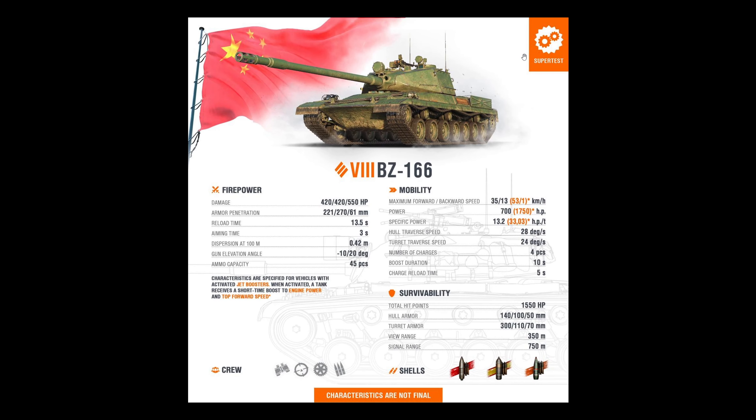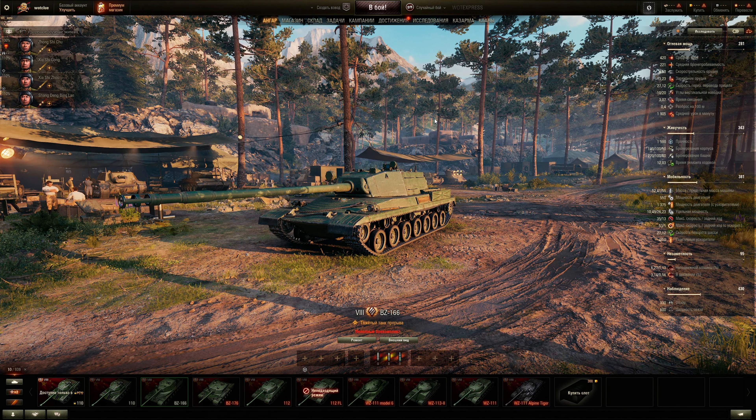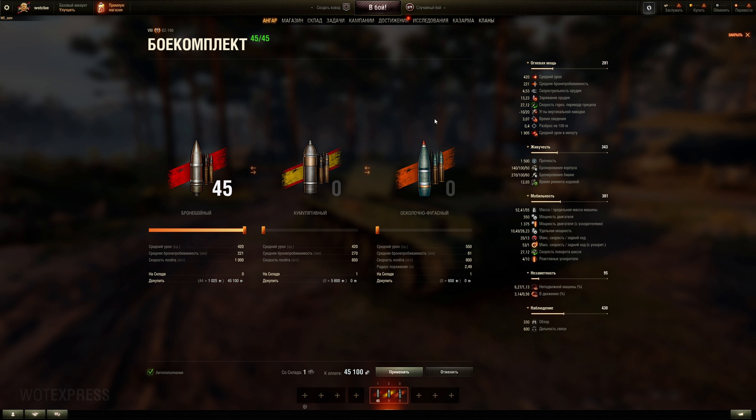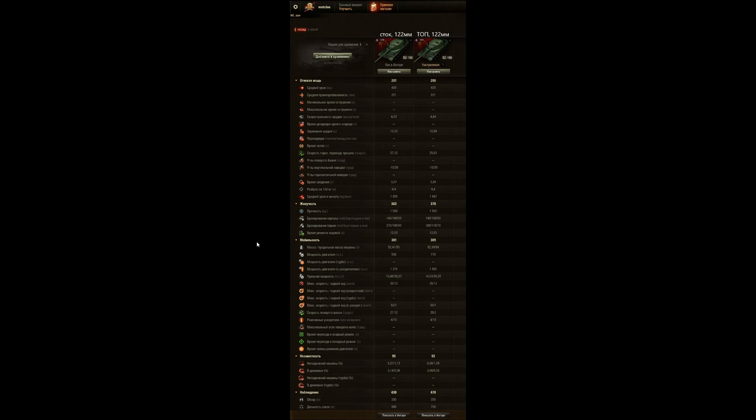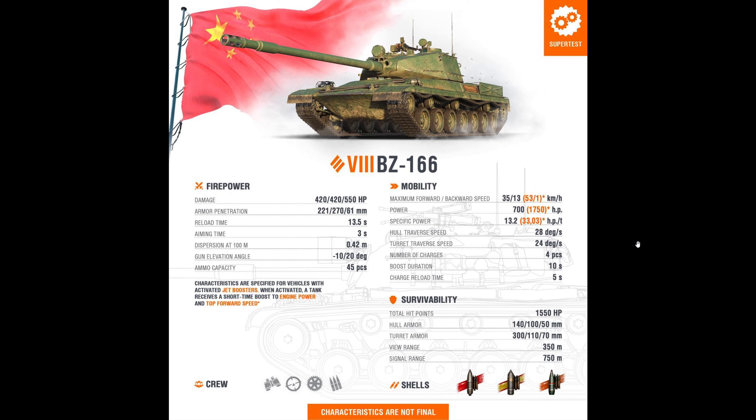Let's take a look at initial stats. So 221mm of penetration, which is not half bad. 420 alpha. It's a 122mm gun. Has more alpha than the average. It's like with the Object 252U in a sense - reload time is a little bit long.